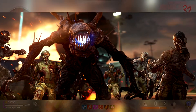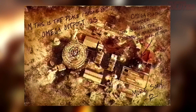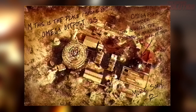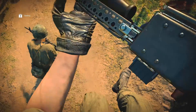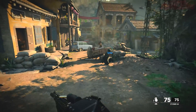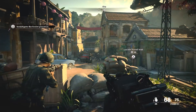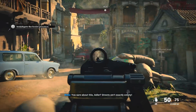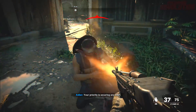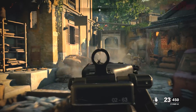As officially released by Treyarch, Firebase Z is going to be made up of two completely separate areas. The first area is Outpost 25, the Omega Firebase. But there is a second area which is a village, and we will be able to teleport between the two locations via a teleporter. From these leaked images, it showcases that this village is in fact the exact same village from the campaign mission Fractured Jaw. So Treyarch have gone ahead and taken this village from the campaign and reused it in Zombies.